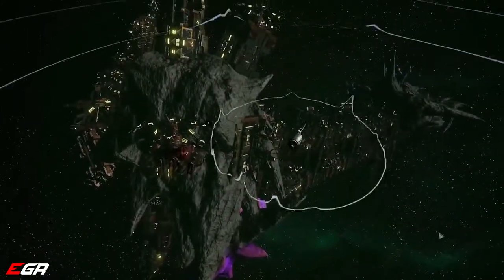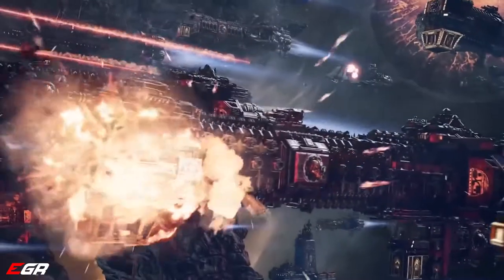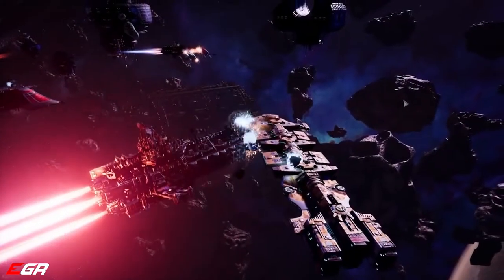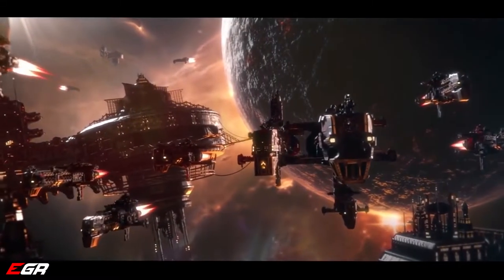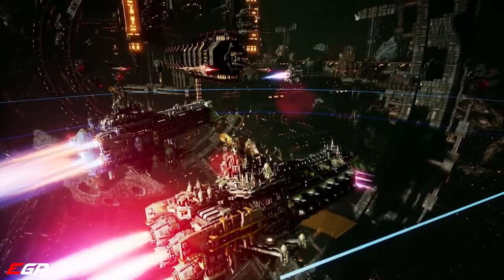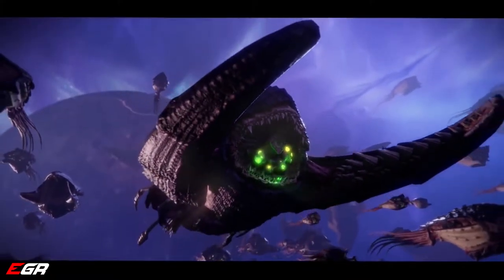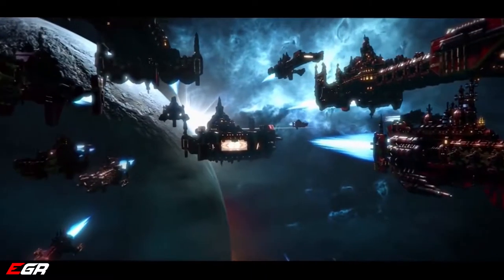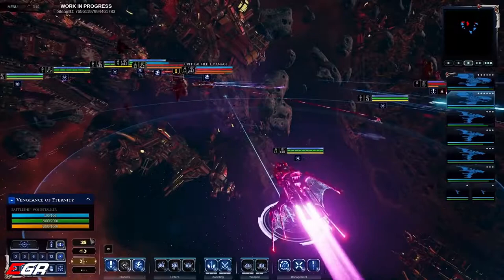Your probes and scout fighters allow you to spy on the enemy fleet before engaging them. Maneuvering is critical, and unique faction-based abilities allow you to move and position your ships — powerful Imperial engines, the enigmatic bone sculptures of the Aeldari, terrifying organic constructions of the Tyranids. Each faction has its own playstyle. Your selection of faction, ships, admiral skills, fleet upgrades, and strategy will all influence how you approach and fight the enemy.